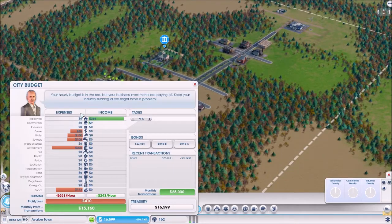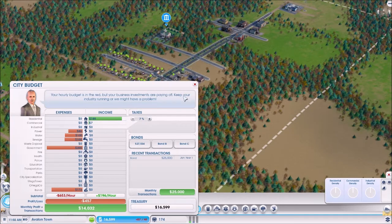Tax rate. What I often do is... I can't do individualized taxes — I guess I'm going to want to do generic taxes. I'll need to upgrade the city hall in order to do individual taxes for residential, commercial, and industrial.